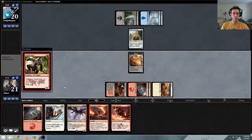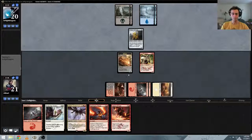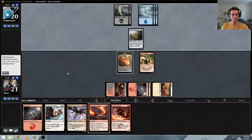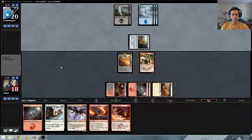Just a 4/2. Not that we are really in a position where we need to worry about looting or rummaging — the red version is called rummaging, after the eponymous Rummaging Goblin. I don't think we trade here. Do nothing.